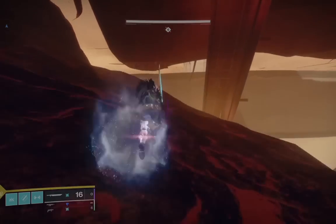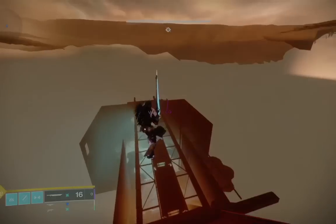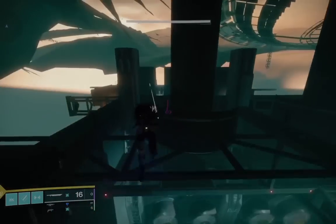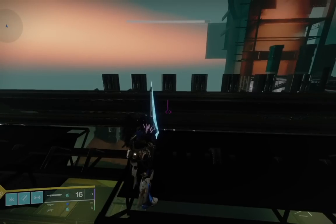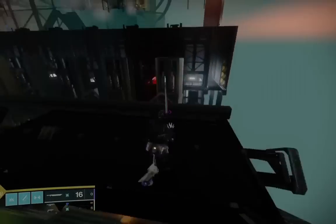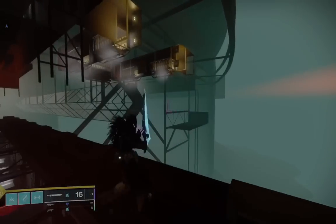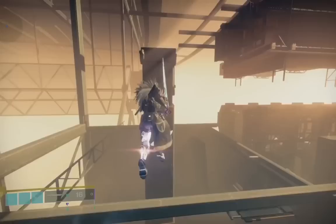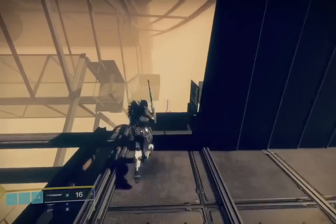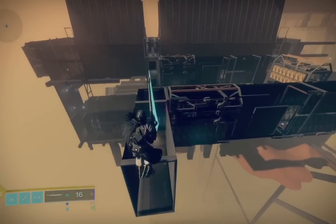This is primarily a glitch that will revolve around the titan and the warlock. To do this on a hunter you're going to need to know how to sword fly, which is not that difficult but a little bit more advanced as far as glitches go. With a titan you can just use the Lion Rampant boots and a sword to do some sword flying. If you're on a warlock, a Heat Rising grenade will usually get you across that one major gap, which is going to be the toughest part for the hunter.